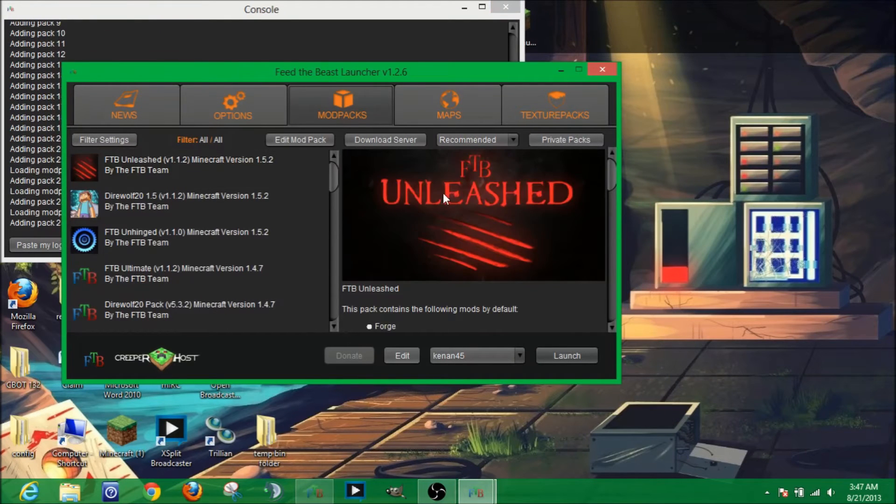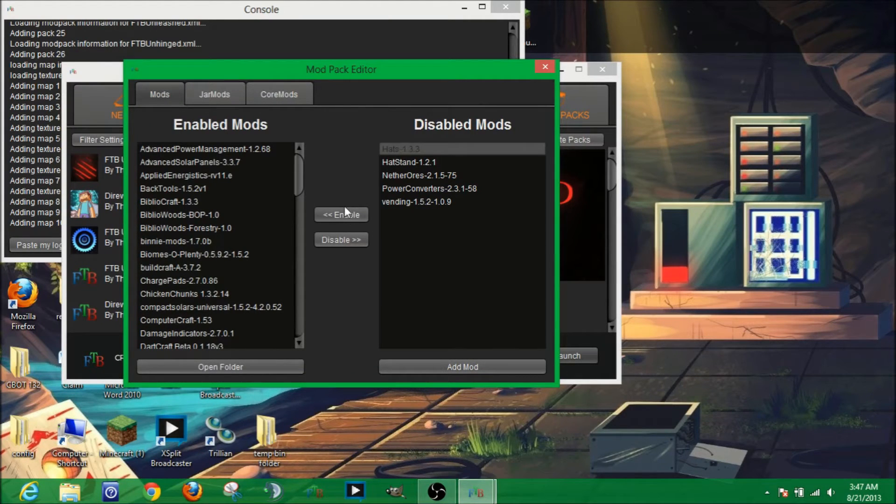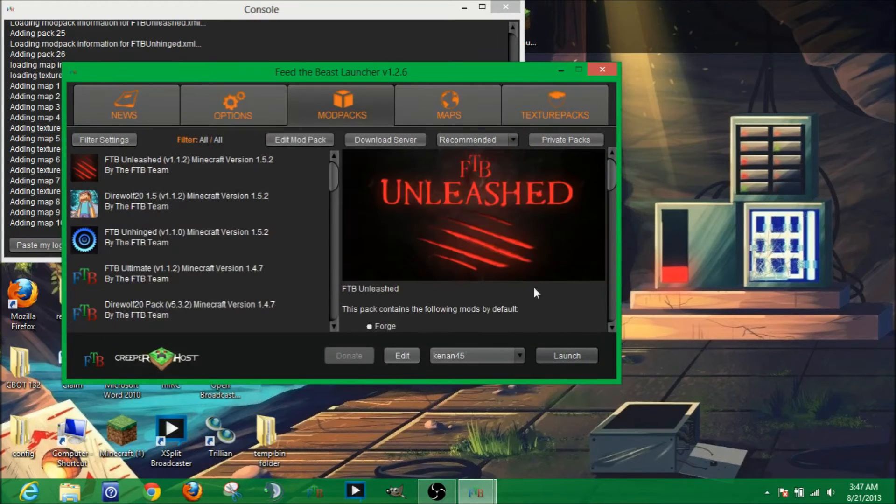Click edit mod pack and enable all the mods in the disabled section. Then close the edit mod pack screen and click the launch button.